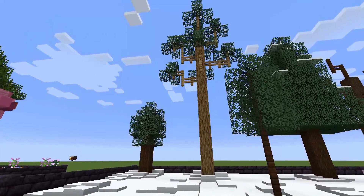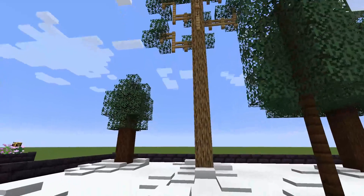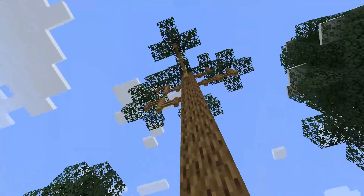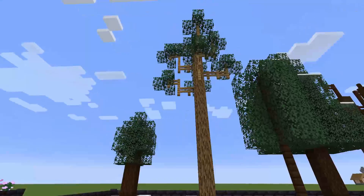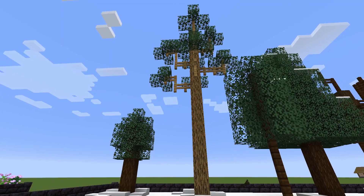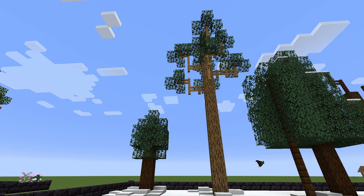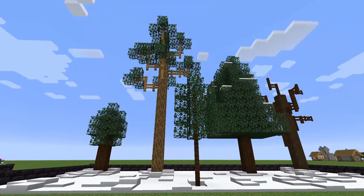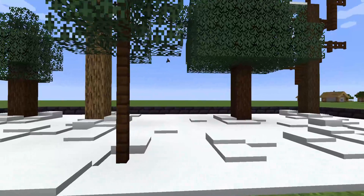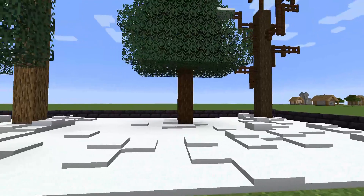This one here I was inspired by the loblolly pine, which is one of my favorite trees, and I think it came out fairly good. We've used oak logs and some fences. The loblolly pines have a much less conical shape than your spruces — they tend to be much more sparse, with a trunk that just goes straight up. That's the look I was going for, and I'm really happy with how it came out. I just did some snow here on the ground, and using snow layers you can add a lot of different depths of snow to break up the terrain a bit.